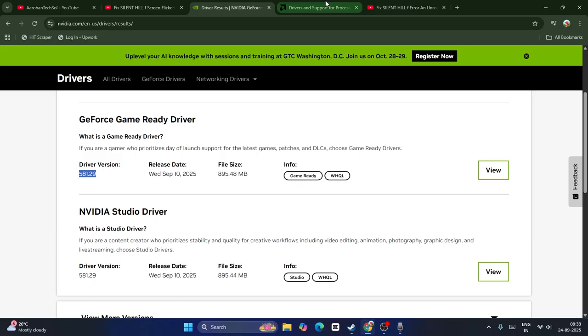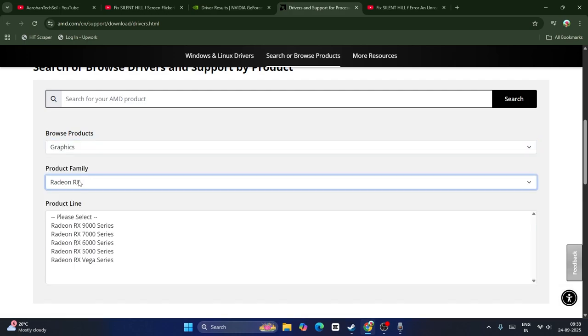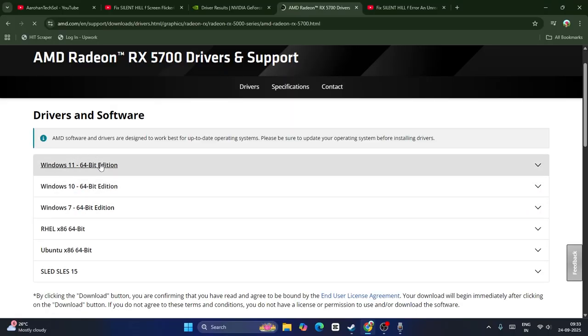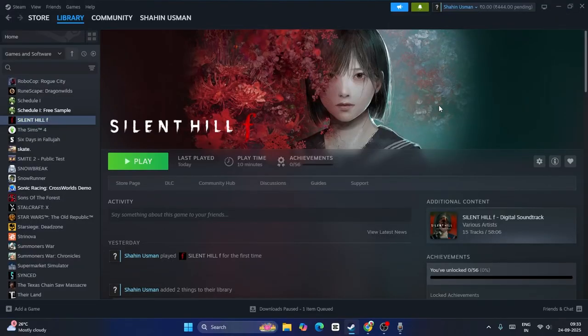Similarly, if you're on AMD, scroll down on the link provided and find the graphics driver according to your PC's configuration. Select everything based on your setup. If you're on Windows 11 with 64-bit, download that version; if you're on Windows 10 with 64-bit, download that one. That should work fine. These are the steps for how to fix the Silent Hill screen flickering issue when launching the game. I hope this video is helpful — that's it, bye!